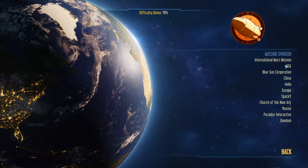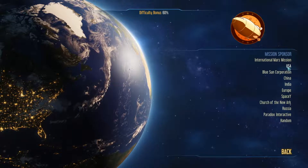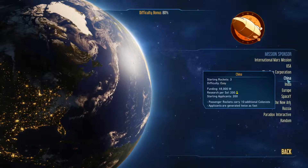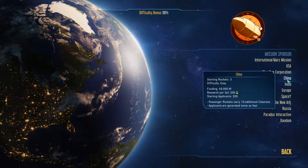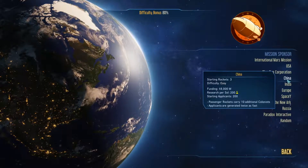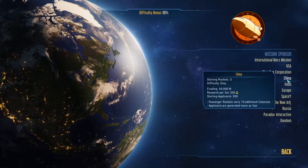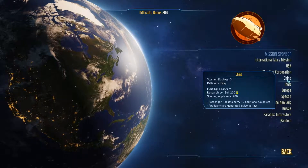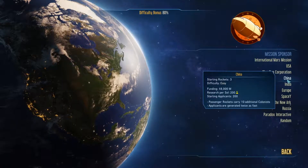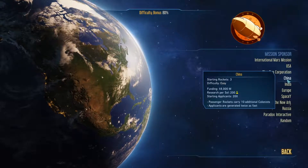USA and China start with three rockets; Blue Sun starts with two. China starts off with three rockets, 8 billion in funding, 200 research per soul, and 200 applicants. You can bring more passengers to Mars because passenger rockets carry 10 additional colonists, and applicants are generated twice as fast. That's pretty interesting, unless you pick a storyline where you have to get a certain number of people on the planet by a certain time.